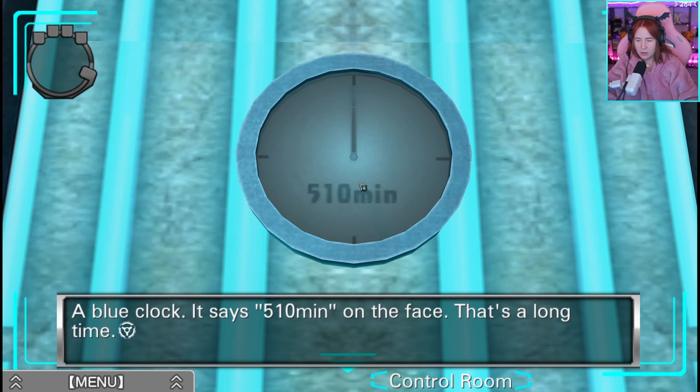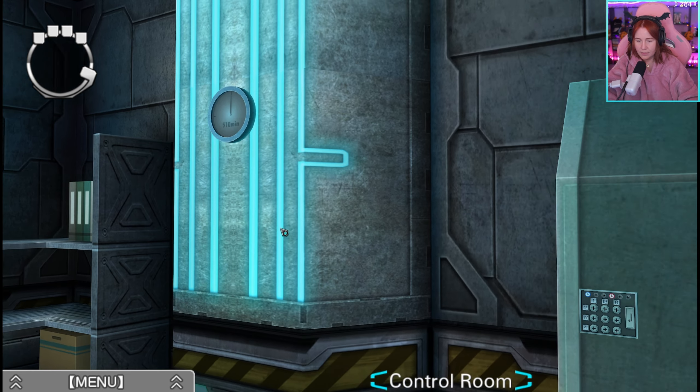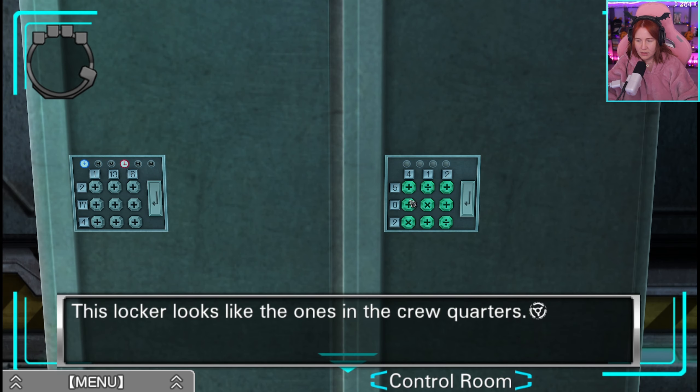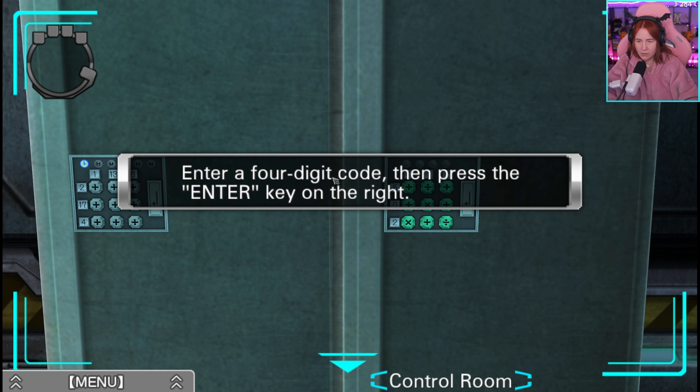A blue clock. It says 510 Minuten on the face. That's a long time. This locker looks like the ones in the crew quarters. Even the puzzle panel looks similar — let's figure out how this works first.